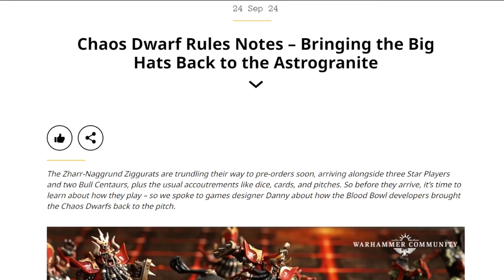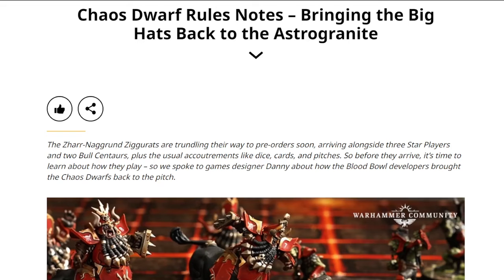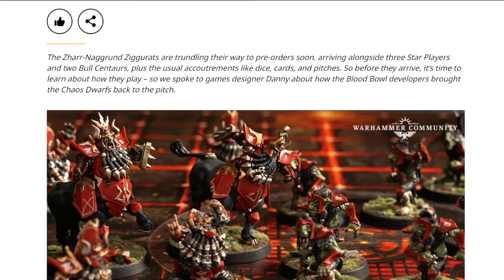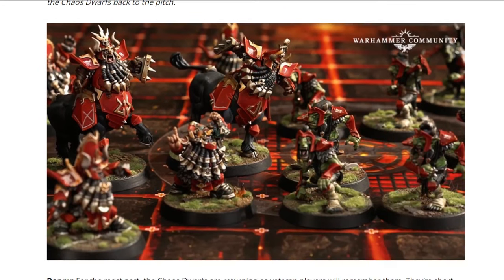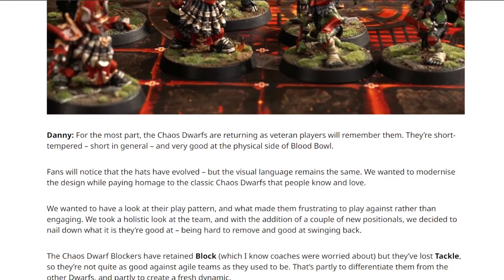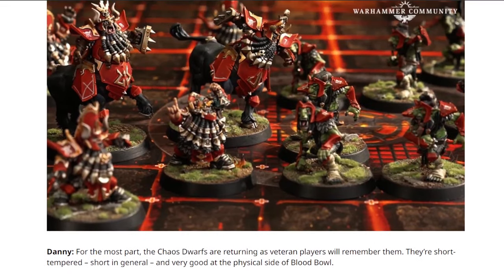Number two: we've got an article on the Warhammer Community - I'll link to it in the description. They talk about pre-orders coming soon, so it's about three weeks until the team will be available. The three star players, bull centaurs, dice, cards, pictures - all of this stuff. There's another picture showing a lovely grid. They've still got big hats but they've evolved - they're more like pope hats now.